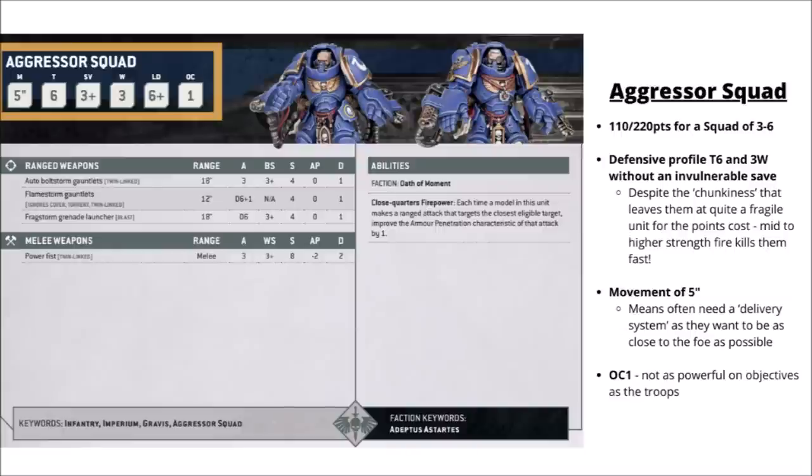Getting into their datasheet in Codex Space Marines, this is the Aggressor Squad profile. 110 points for three of them, or 220 per 6. They've got a nice chunky defensive profile with Toughness 6, a 3+ save and 3 wounds, though no invulnerable saves like Terminators get. That profile is going to be really quite resilient to small arms — anything Strength 5 or below — but in reality their defence per point just isn't particularly good. Effectively costing a bit more than 35 points per model, that profile is quite easy to kill with mid-strength fire like Melta or Plasma guns, and anti-tank weapons will be very efficient against them in damage.